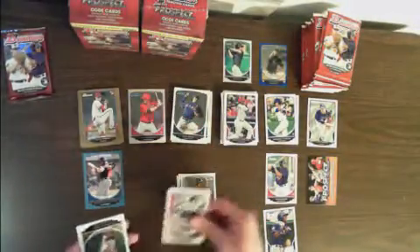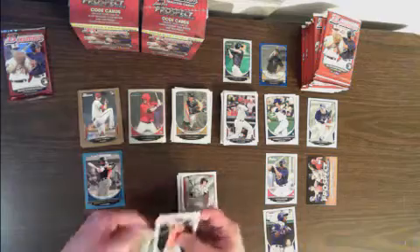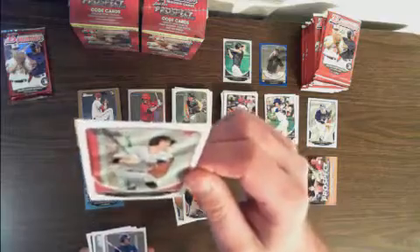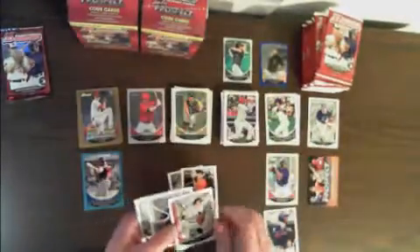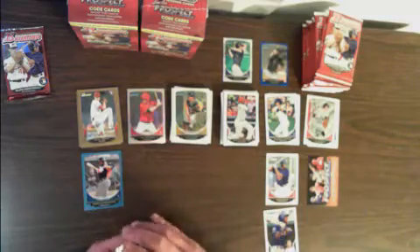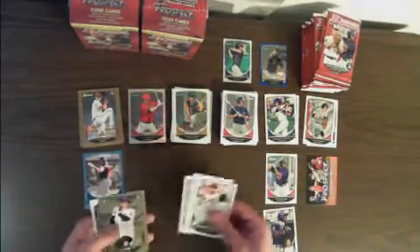Tyler Skaggs, Diamondbacks gold. Oh, here's another flag parallel — Tyler Heinemann for the Astros. They don't look like they're too rare — kind of a neat parallel. Last pack for blaster 1: Kiyuji Fujikawa, Cubs gold. A mini for Jed Gyorko of the Padres. That's going to be a cool set.